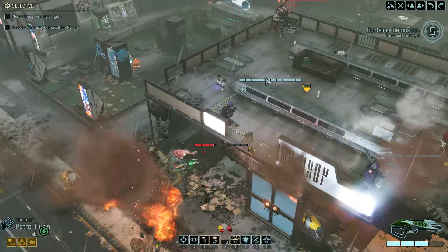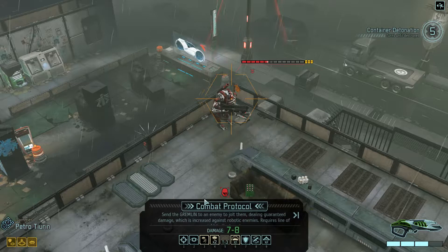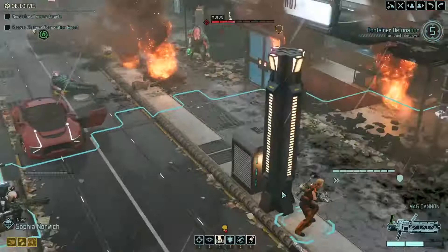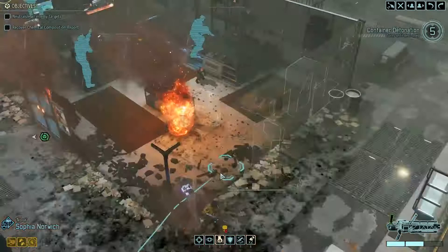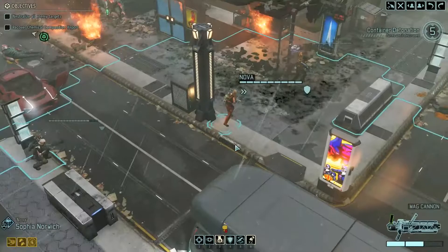We got five turns left and we got a combat protocol — we cannot use combat protocol on this guy though. You got a good percentage shot on Sofia there. Let's move up with Sofia, gets us closer to the objective. You can take a shot.